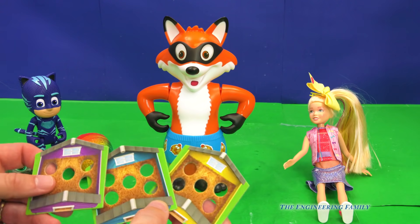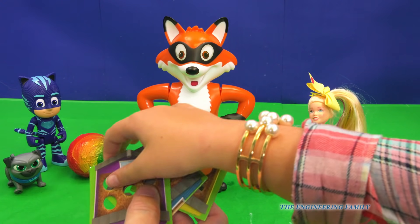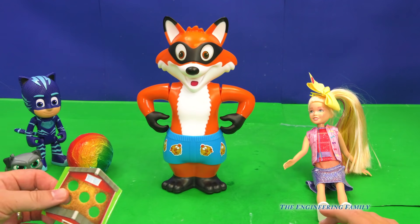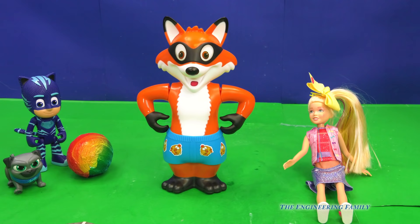Okay Assistant, the first thing we gotta do is pick your color of chicken coop you want. Purple, blue — purple! I'm gonna have the red chicken coop. So what we have to do is... Assistant, he's not wearing any pants!